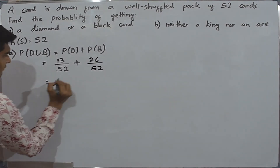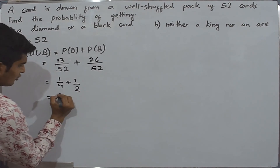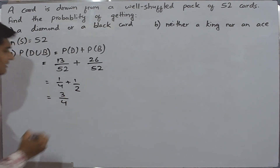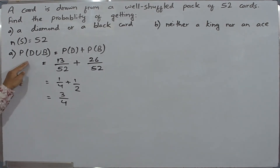This will be equal to 1 divided by 4 plus 1 divided by 2, which gives us 3 divided by 4. So the probability of getting a diamond or a black card is 3 divided by 4.